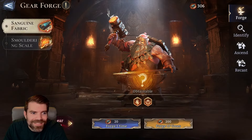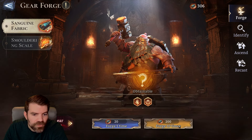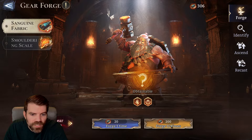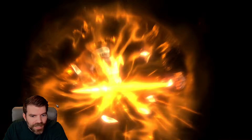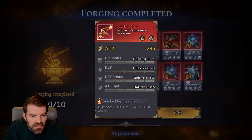Let's do some forge — we can do 10 forges. This one gives us crit damage and attack, this one gives us healing and rage regen. Let's see how it goes — I have not done this before so I'm doing this live. Oh god, why is that a thumbs up? That's terrible — this is a damage piece and you give me HP.